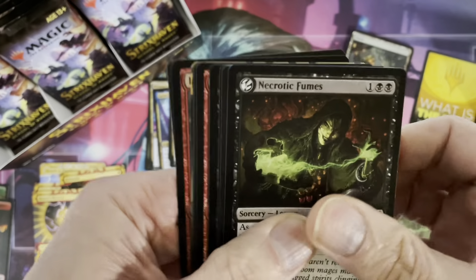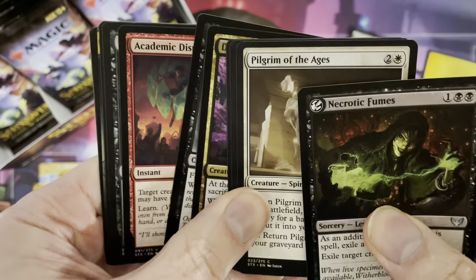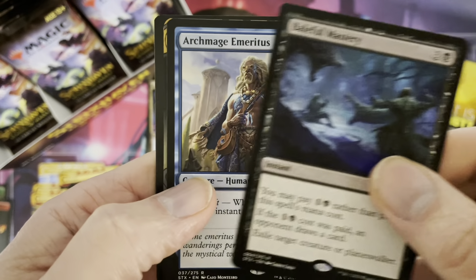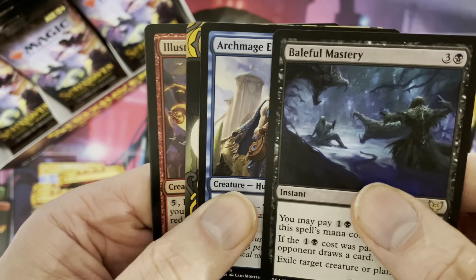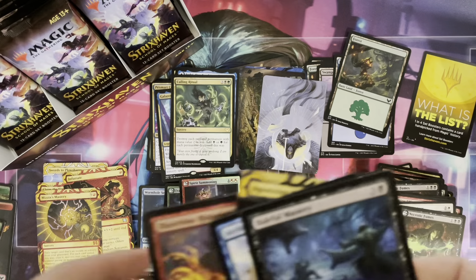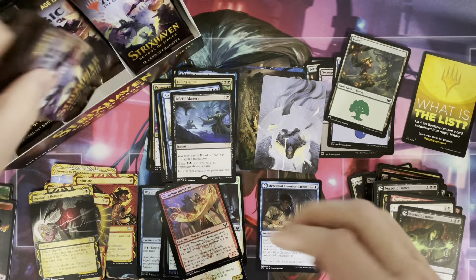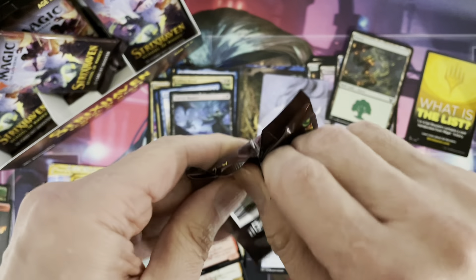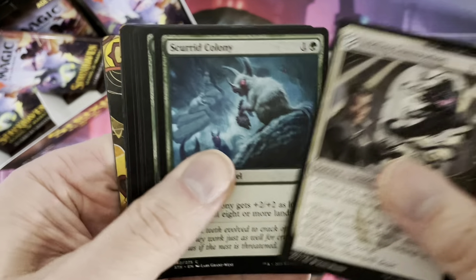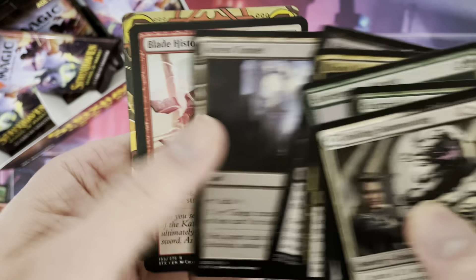This is the third box I've actually opened. I think these are definitely the way to do it in terms of opening as a collection. A lot of uncommons in this pack. Then Baleful Mastery and Archmage Emeritus as rares. You also get a bonus card of any rarity — I forgot to mention that: an Agonizing Remorse. And the foil. Two rares here! There is actually a bonus card somewhere in the pack — of any rarity. So as you can see, a lot of cards of any rarity that give rise to a whole bunch of special cards.